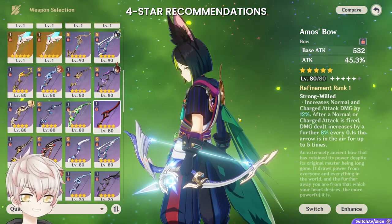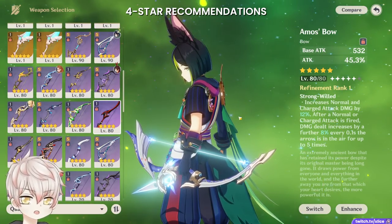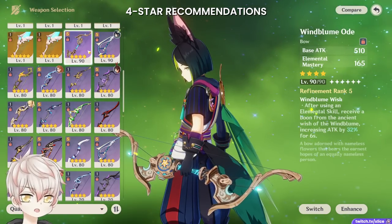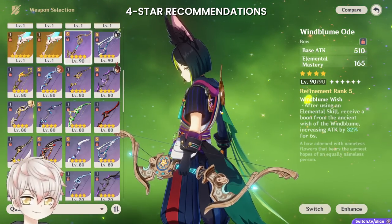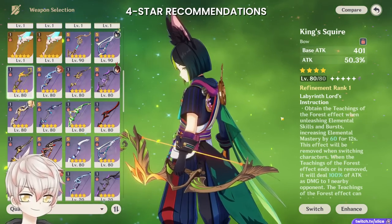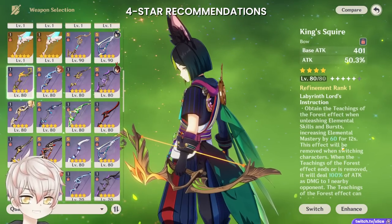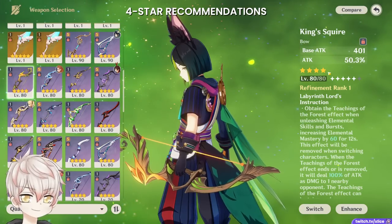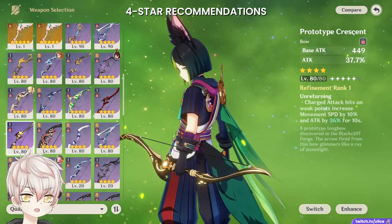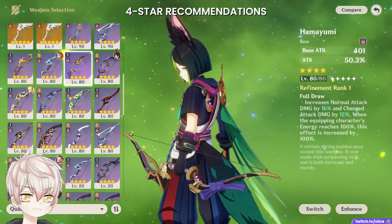For 4-star weapons, there are a bunch of excellent choices within 5-10% strength of each other. We have more dedicated Elemental Mastery weapons here. Windblume Ode and The Stringless are both Elemental Mastery secondary stat weapons with synergistic passives — Windblume Ode grants attack percent after using elemental skill, which is perfect for Tignari's rotation, while Stringless provides universal burst damage but no benefit to charge shot. King Squire is the upcoming craftable Sumeru 4-star option, a reliably safe F2P option, though its passive is on a 20 second rotation — longer than Tignari's usual 12 seconds, so half the time you'll only be getting the attack percent. Hamayumi and Prototype Crescent are the other two craftable bows — Prototype Crescent is stronger but has a manual passive proc, while Hamayumi is weaker but more autopilot.